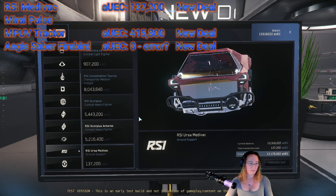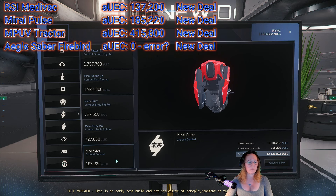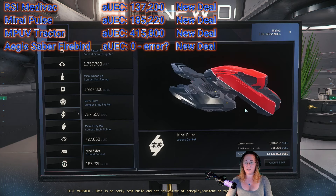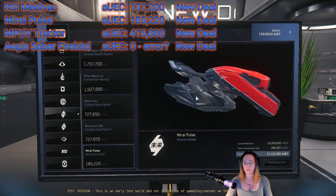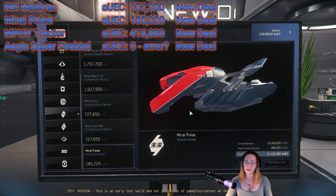That leaves us with our last ship — the Mirai Pulse. Here it is at Lorville! You can get all four of the vehicles they announced right here. The Mirai Pulse — this is just the ground combat version — is 185,220 aUEC. You can't see it in the picture, but there is an attachment between the front arms that holds a repeater. It's a wonderful little bike; it's quick but very temperamental. I've killed myself more on a Pulse than I think I have died in bunkers. If you want to know how to drive it, reach out to me — I'll make another video on the Pulse and how I control mine so I don't die as often. You still will, but not as often.